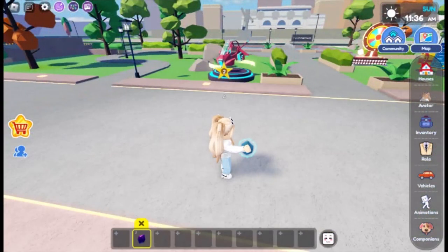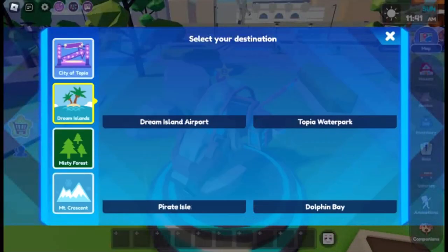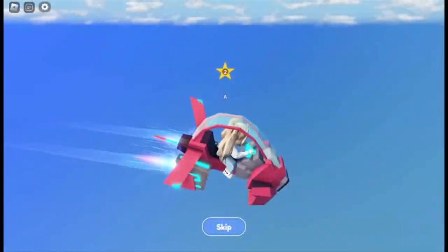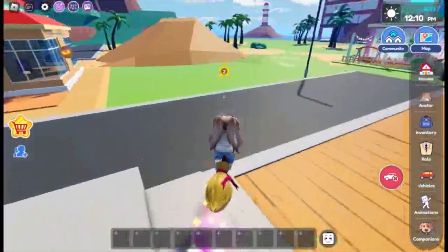So to collect this glowing crystal, we need to head to Dream Island. Here, we need to go to the Volcano Crater Waterfall.